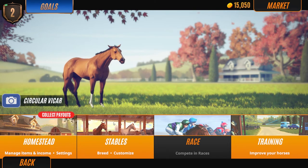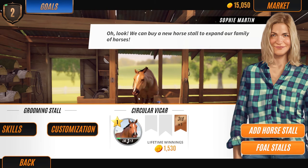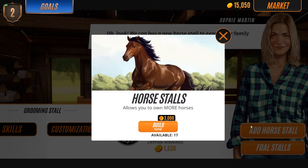Let's go to stables real quick. We can buy a new horse stall and expand our family of horses. Let's add a stall - it takes 3,000 horse coins. Let's build that.